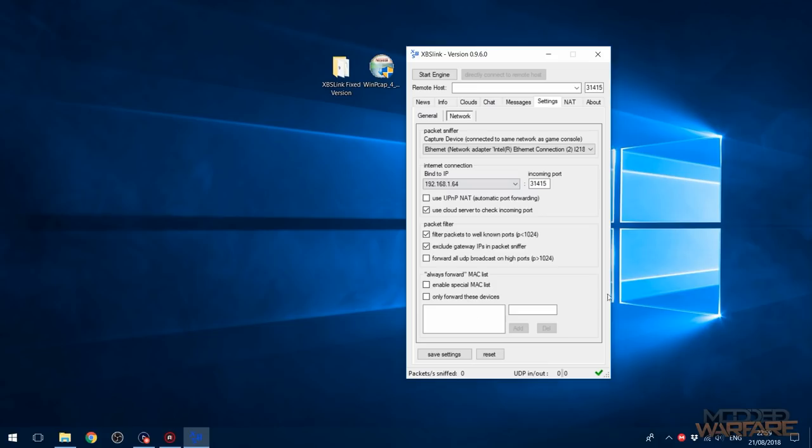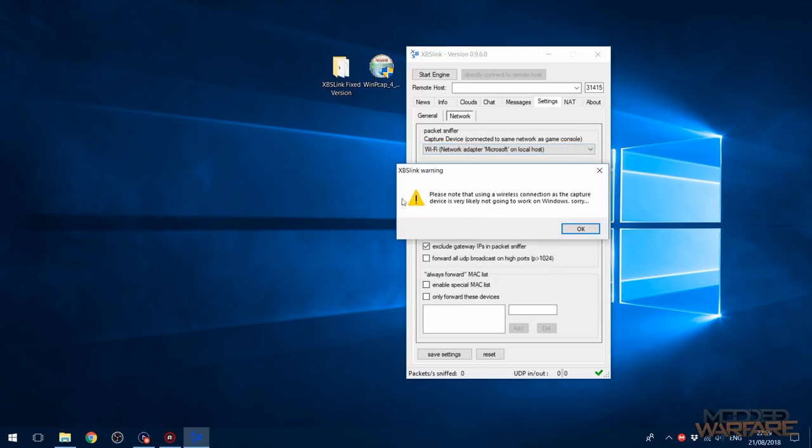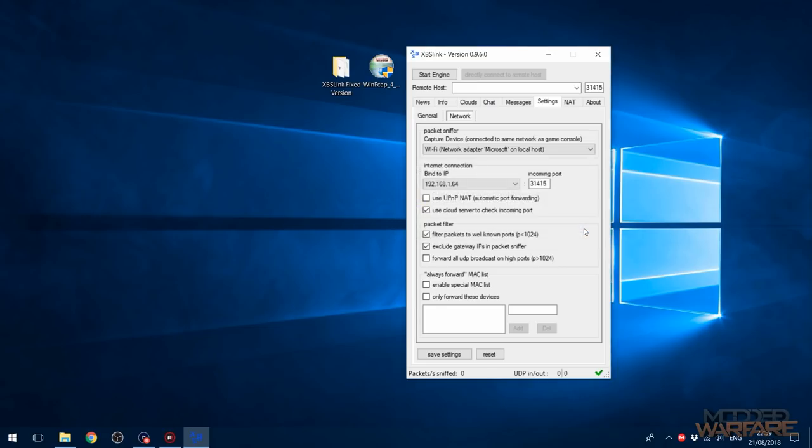The Network tab is basically where we set everything up for the network connection — this is where the annoying setup part comes in. First, you want to select your capture device, which is the adapter providing your computer with internet. This will not work on wireless — if you select your wireless network adapter, it says 'please note that using a wireless connection as the capture device is very likely not going to work on Windows.' So if your PC is connected to your router wirelessly, it won't work.